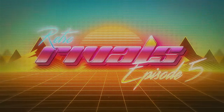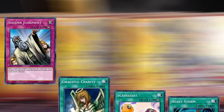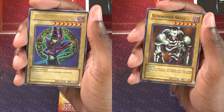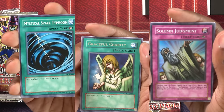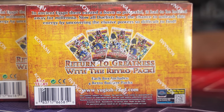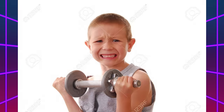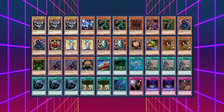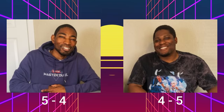Welcome to Retro Rivals, a new Yu-Gi-Oh! series where we duel with the recently re-released Yu-Gi-Oh! Retro Pack. It's full of all the best cards from Yu-Gi-Oh!'s Golden Age, complete with iconic anime monsters and powerful staples of all different rarities. Every week we'll each open a new Retro Pack mini box — four packs — and use the cards inside to craft our own decks. Our decks get stronger every week, from awkward strategies to custom-built powerhouses. First duelist to take five rounds wins.